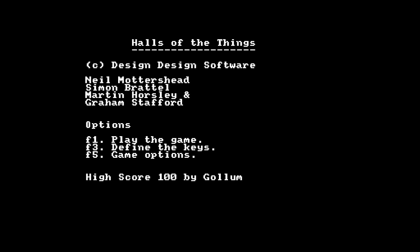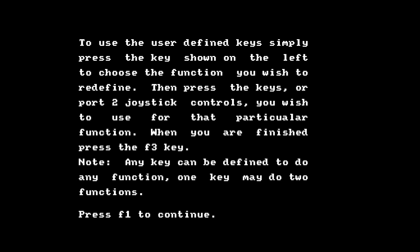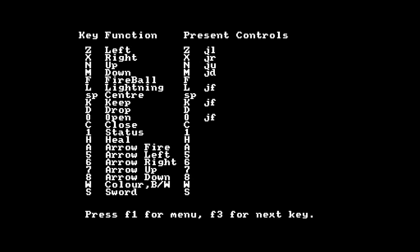The controls — oh my god the controls. Back in the day when I was a young lad it wasn't a problem, but these days — look at this. If I go to define the keys and press the right button: left, right, up, down, fireball, lightning, center the screen, keep things, drop, open, close, status, heal, arrow left, right, up, down, color, all black and white, and sword. That's absurd, absolutely ridiculous.